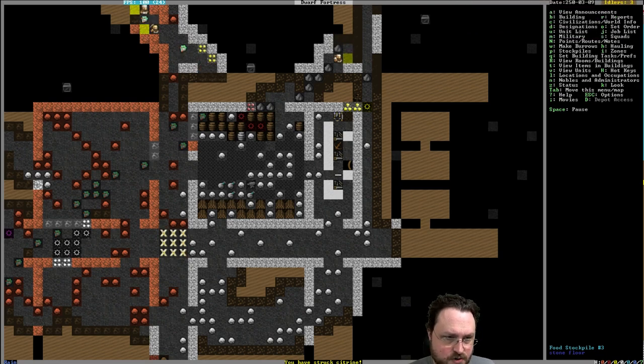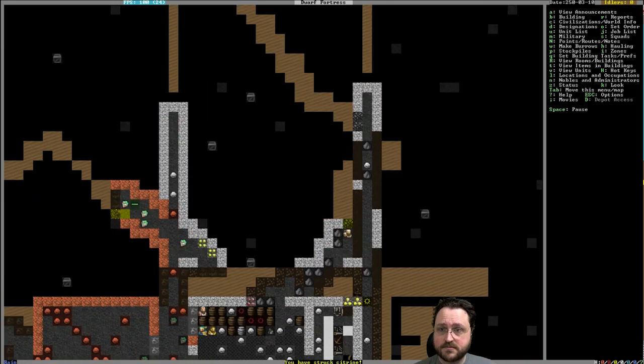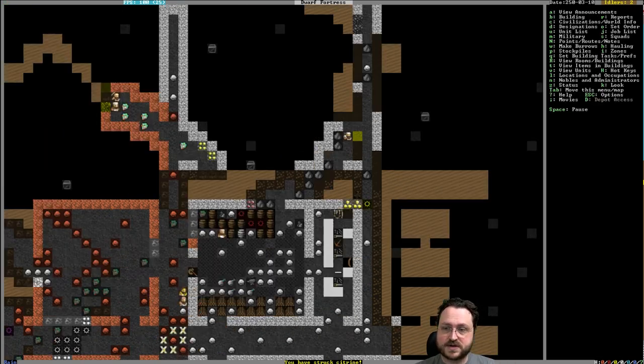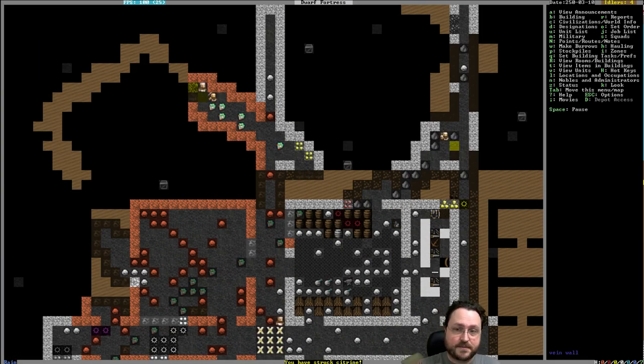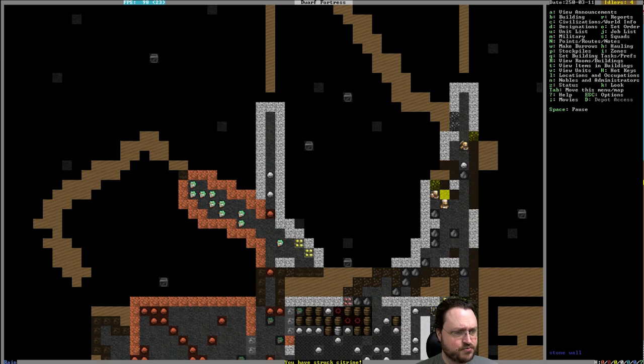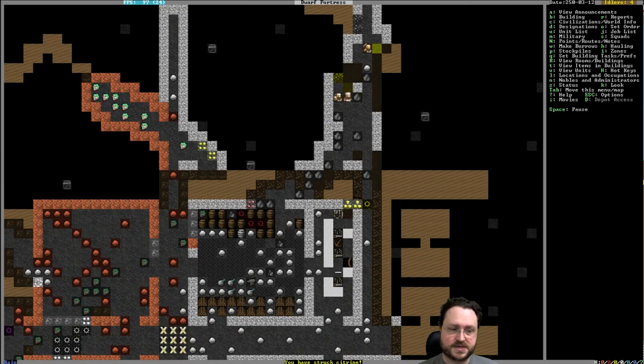The vein mining option is in the lower right in the mining menu. I actually use the DFHack vein miner just because I'm used to it and there's a hotkey. If I put my cursor over a mineral and hit Control-V, it'll designate the rest of the vein. You used to have to do it manually — dig out a couple of squares, designate the next couple, and so on — god, so annoying. They did add an auto tool in around 0.42, but I still use the DFHack one because it's so convenient.